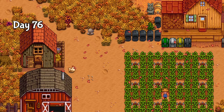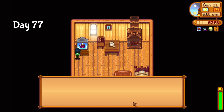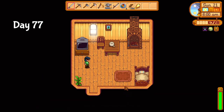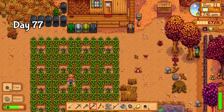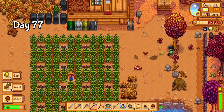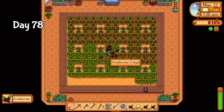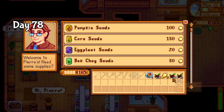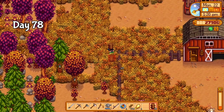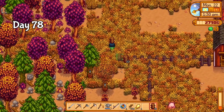Now the only thing still needing an upgrade is my house, and that can be done later. The queen of sauce was on again day 77 and taught me glazed yams. I spent all day on the farm, just chopping more trees and tending to the animals. The greenhouse cranberries had their first harvest on day 78, and they managed to sell for over 20,000 gold. These will be my main source of income over winter, so I'm glad it's already producing. I also decided I should get a fence down around the coop so I don't lose track of all the rabbits I'll be getting soon.